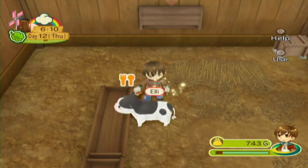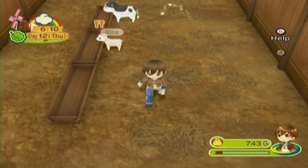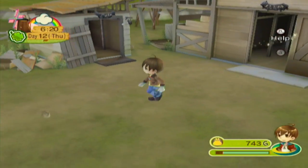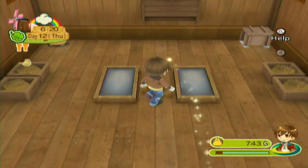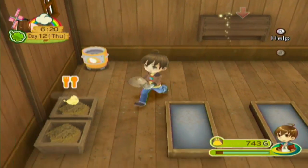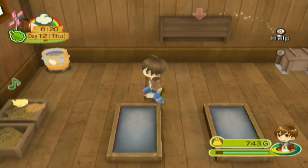You guys can actually graze instead of having me feed you by hand. And then we'll also get our chickens ready — or chicken, singular. I only have one right now. Then we'll get our crops watered and then head over to Marimba Farm. I also want to buy more seeds because we do have a lot of empty space now, and I actually have some cash. It's only day 12 of spring — I forgot how quickly you can make progress in this game. We've already got one bell.